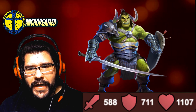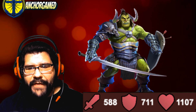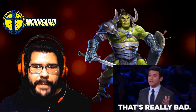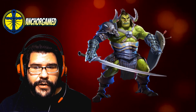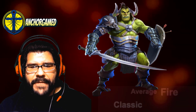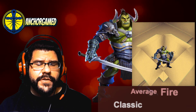He deals 588 on his attack, 711 on his defense, and 1107 on his health. Statistically, the attack power is really bad, his defensive stat is pretty good, and his health total is about average. He is running at average speed. He is also one of the classic heroes, which means you can easily pull him out of one of the training camps.